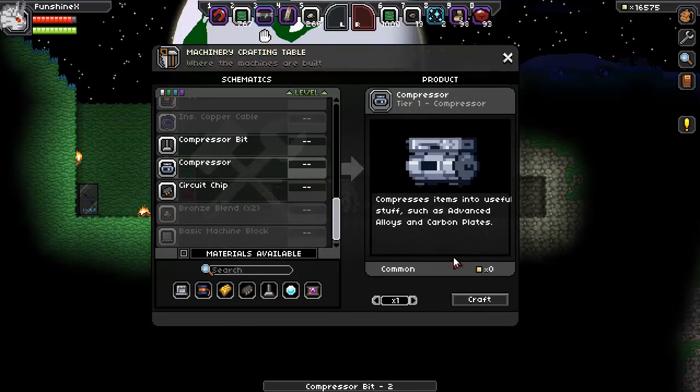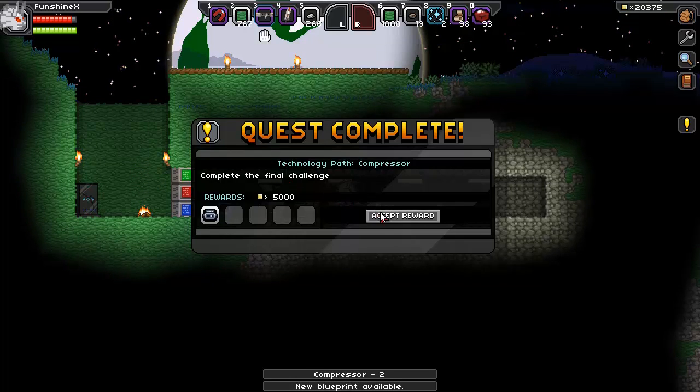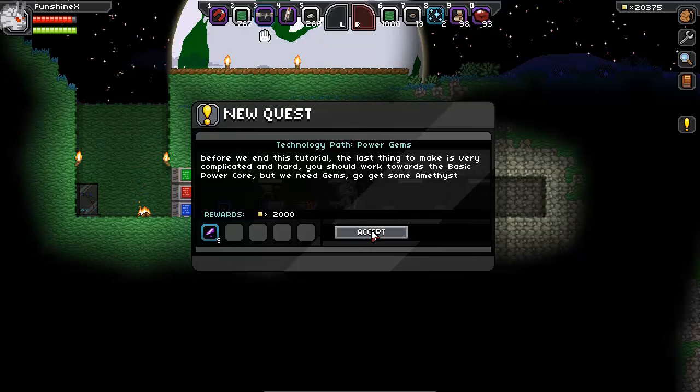We're making the compressor. Oh, that's great — advanced alloys and carbon plates. We might go nuclear. Before we end this tutorial, the last thing to make is very complicated and hard. You should work towards the basic power core — we need gems, so go get some amethyst.